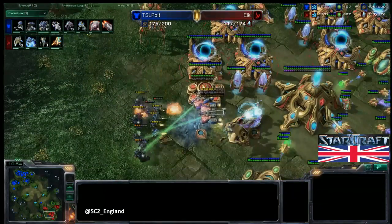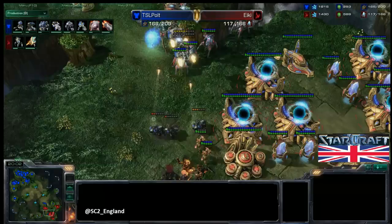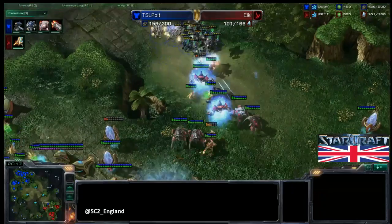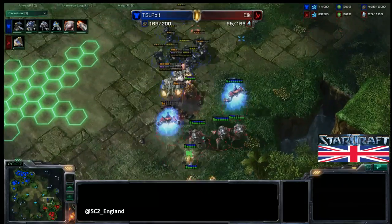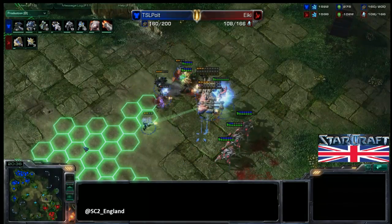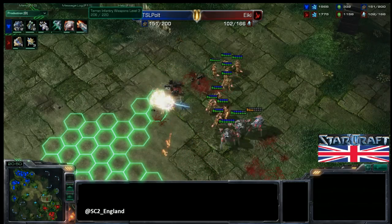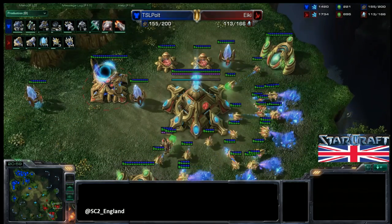A Thermal Lance is coming out and there is one Colossus for Ikki — that should help clean things up with Archon support, but he needs to be careful not to lose that Colossus, and it does fall. Look at the push coming in the front from Pult as well, focusing down the Robotics Facility, which will prevent any more Colossi. Ikki has hardly any units, he's 70 food behind, and plus-three infantry weapons is about to finish for Pult along with plus-three infantry armor half done. I think this is pretty much all over now.